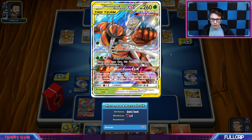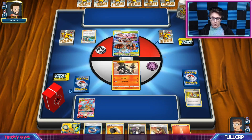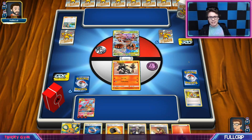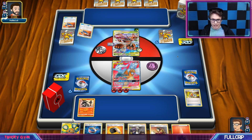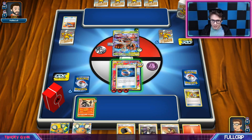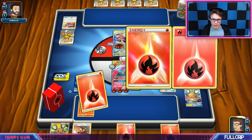They really only have to take one — if they have eight Energy attached, they take three more prizes, so we do have to watch out for that. It could end the game in one hit, though I don't really plan on letting these things stick around. He plays Weakness Policy — didn't see that coming. That is going to be a big deal. He's got Custom Catcher — he's just going to bring up my Charizard and hit it. I think what my opponent maybe didn't plan on was me hitting him for 300 damage this turn — that's 330 with the weakness, mind you.